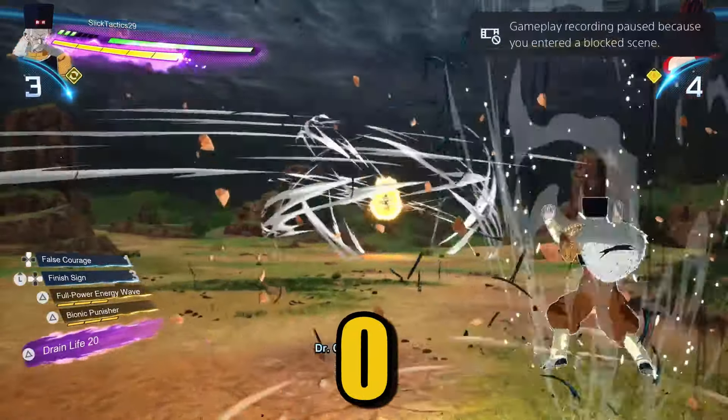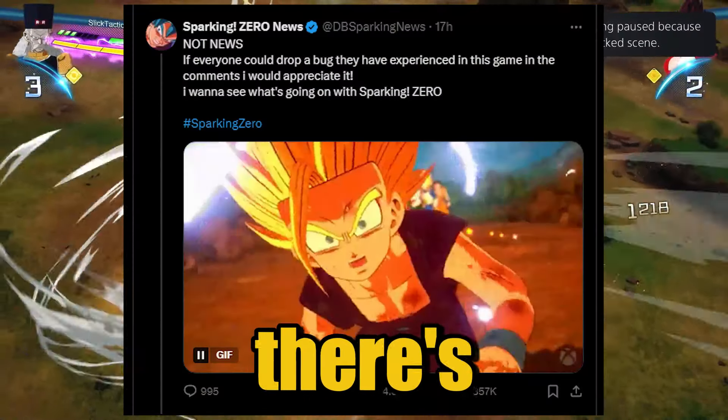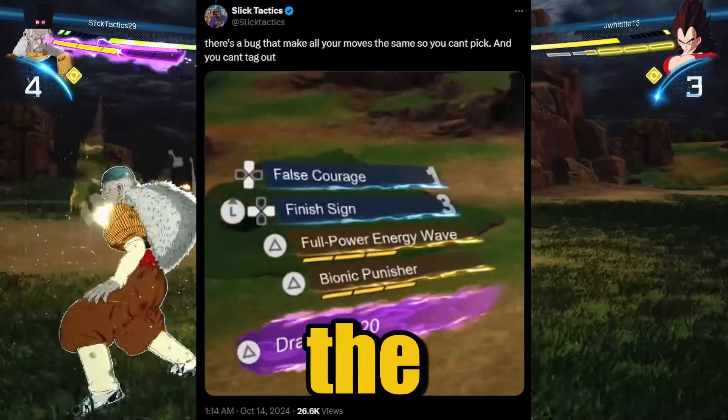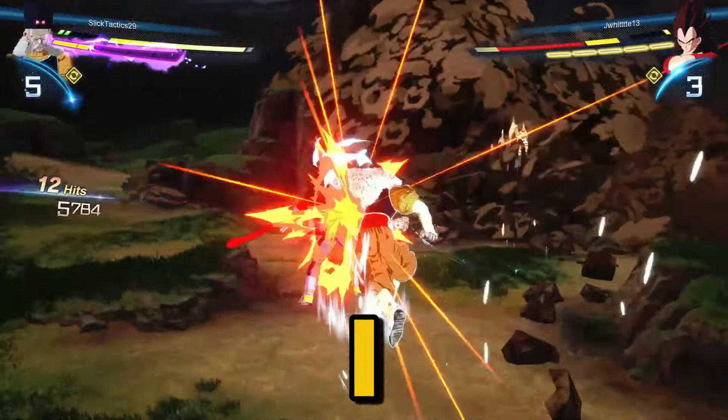There's a major bug going on in Sparking Zero. At first I thought it was just me, but luckily I saw this tweet that said, hey, any bugs happening to you, I'd love to hear about it. So I posted my issue about having all three of my moves have the same button, so I cannot pick my moves, and also I couldn't tag out.